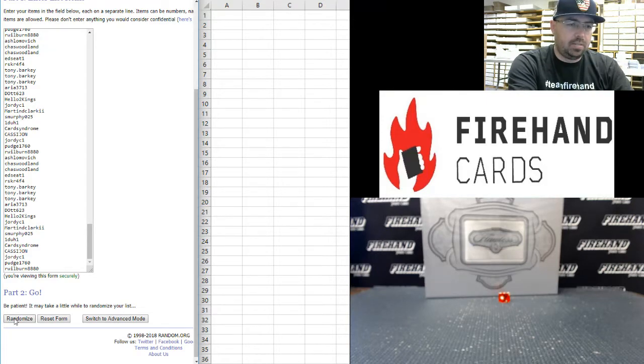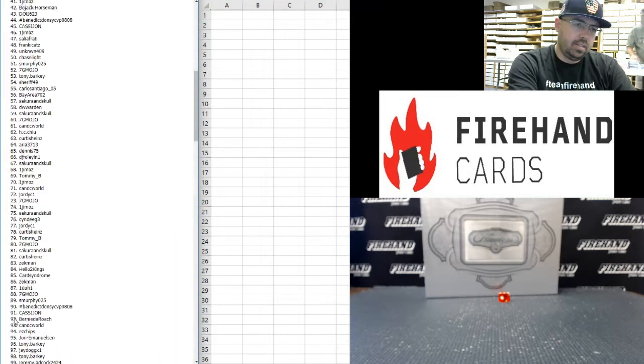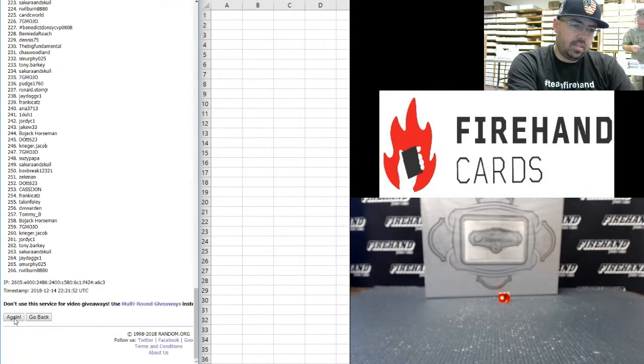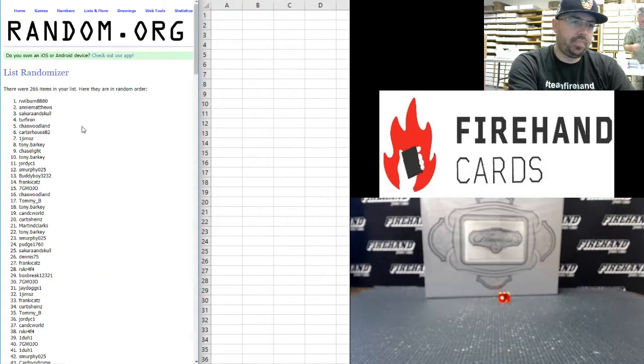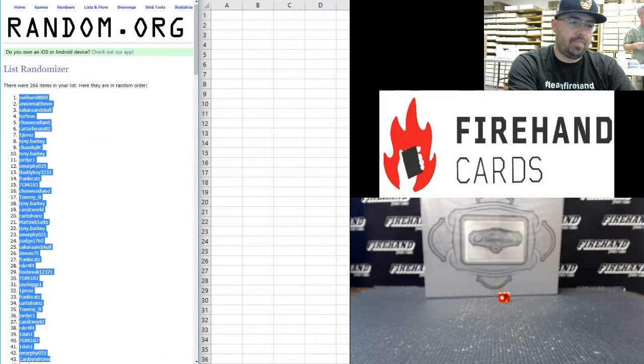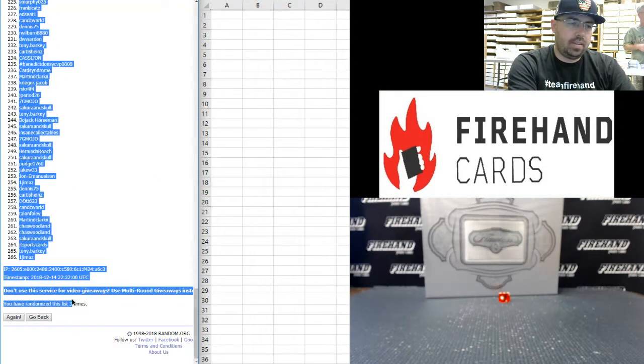Three times on the draw — best of luck to all of you. After three rolls, R. Wilburn is at the top, and at the bottom is 1G Mojo.